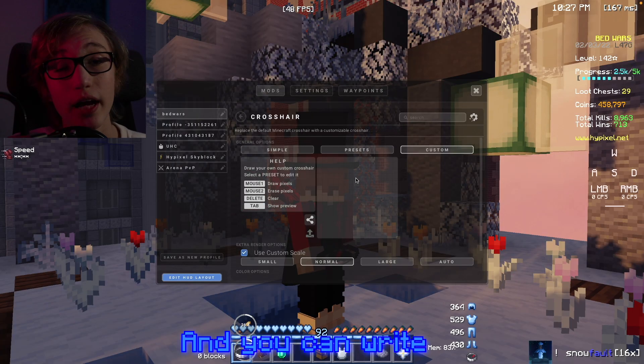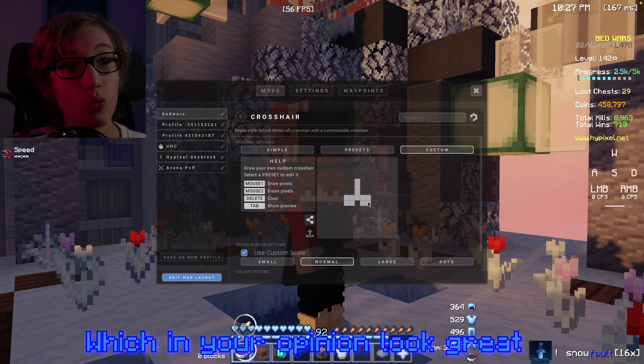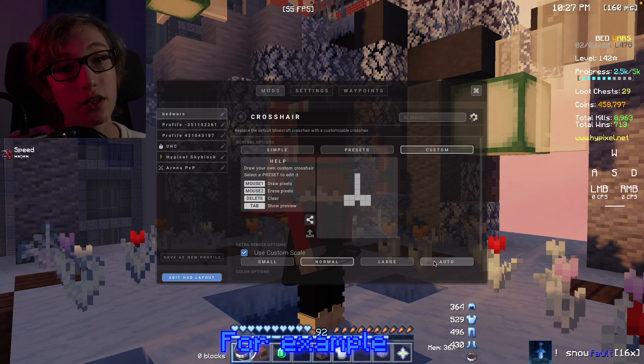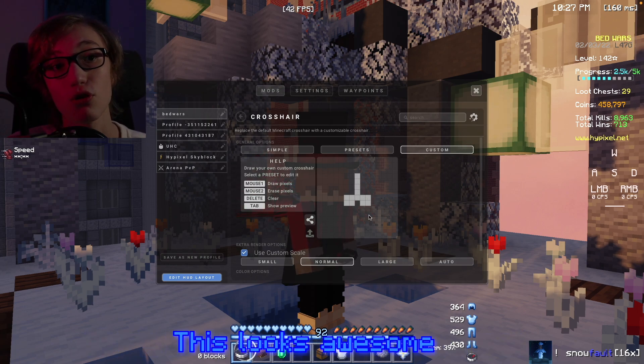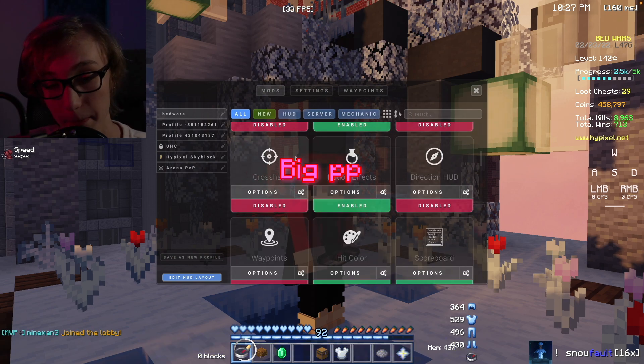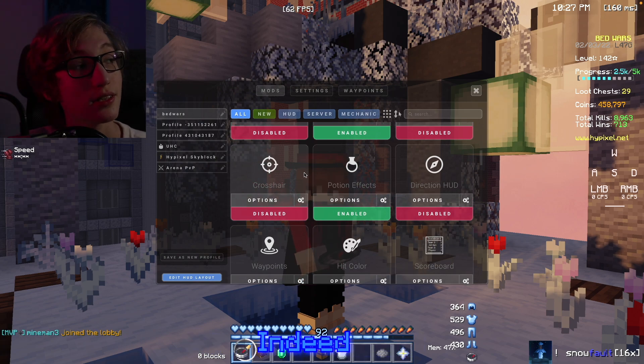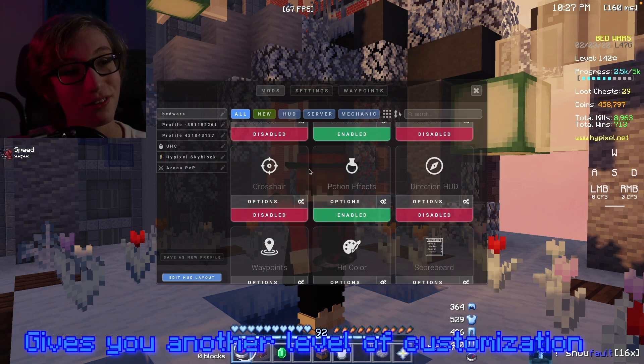You can write and draw different crosshairs which in your opinion look great. This gives you another level of customization for your crosshair.